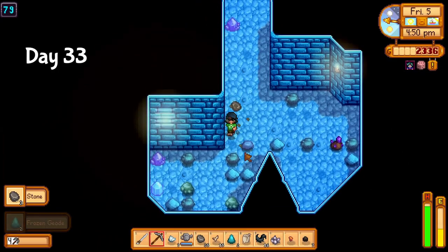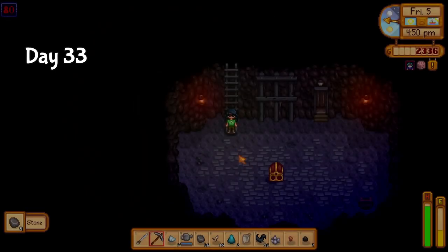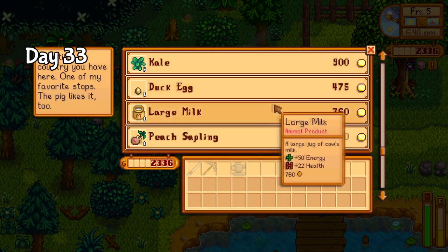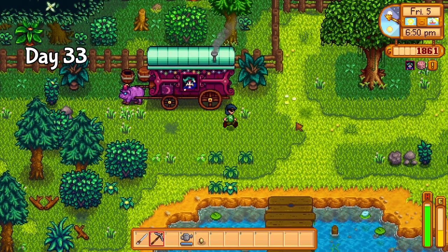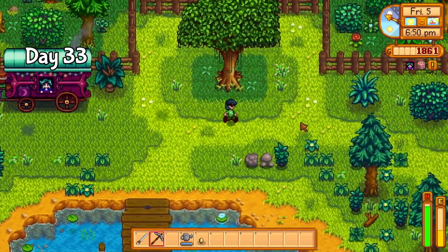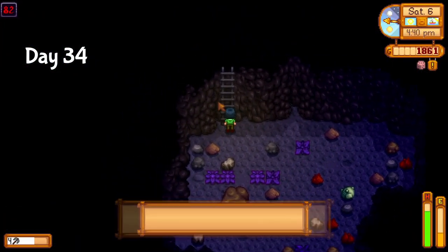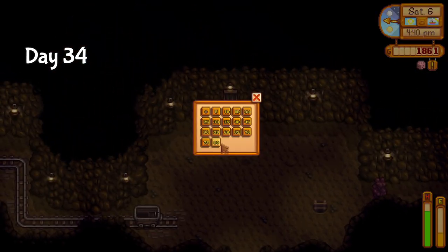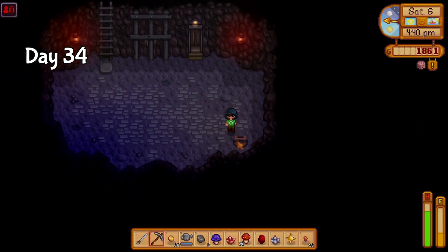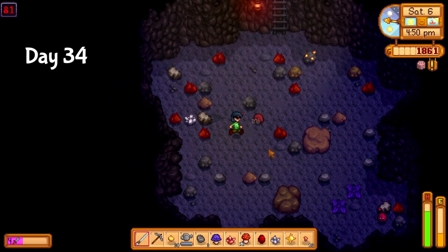Day 33, I finally made it to floor 80. This is where gold starts to appear — the last ingredient I need for my sprinklers. The traveling merchant was also selling a duck egg, which I bought. I'm still going to need a duck for the duck feather, but too late to worry about that now. Now that I had access to gold, I spent all of day 34 reset farming gold ore, as well as quartz whenever it showed up. Ultimately, I'm going to need 18 sprinklers, which is 90 gold ore, 90 iron ore, and 18 quartz in total. Today I got 71 gold ore.